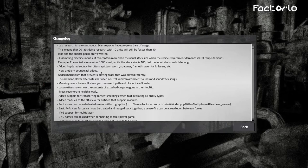They've added updated sounds for spitters and worms. A new ambient soundtrack was added, which I think we can hear — might need to increase the settings. Also, mousing over a train will show you its current path of blocks.